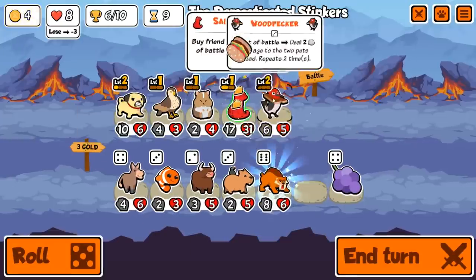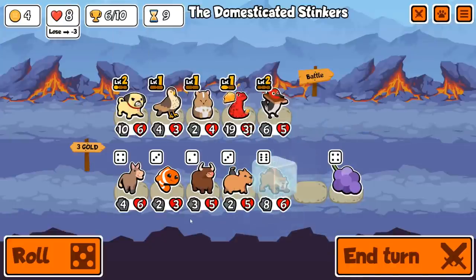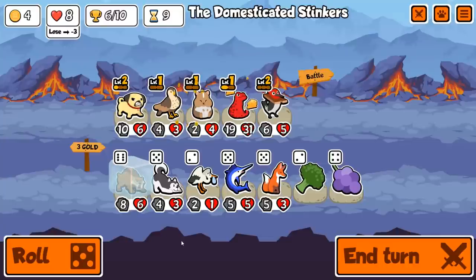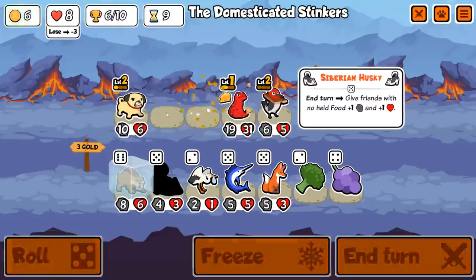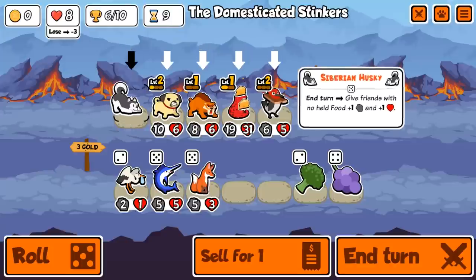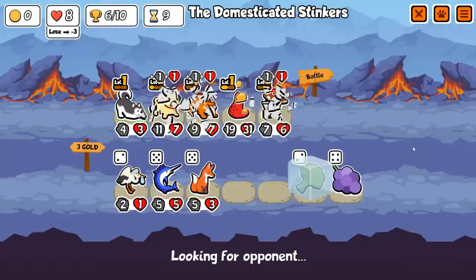I probably should have done that in the opposite order. Could get Saber Tooth in here instead of Hawk — maybe. Let's roll. Husky's actually pretty good here. I think we just get rid of both. It doesn't matter anymore, and we're gonna do it like this. This looks good because we got our Salamander already pretty buffed up.